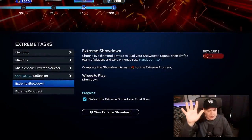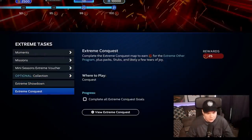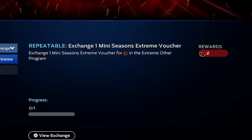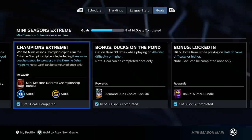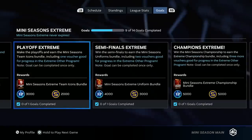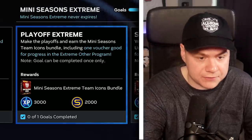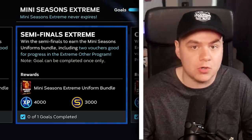Once I completed all those moments and the showdown, I decided to do mini seasons over conquest. Every mini seasons voucher you get for the Xtreme program is worth two points. During the mini season you can get vouchers in a bunch of different ways: if you simply make the playoffs you get one voucher, if you win the first round of the playoffs you get two more — so that puts you at three.